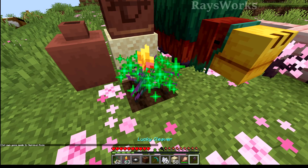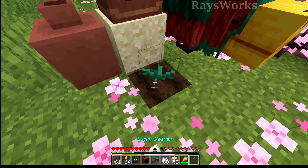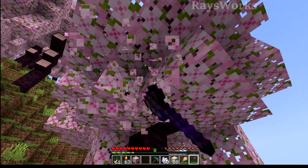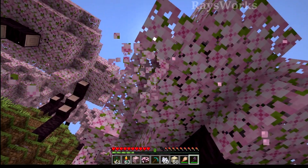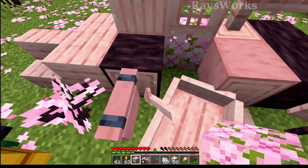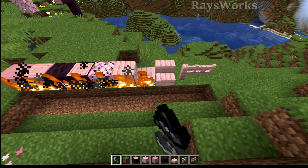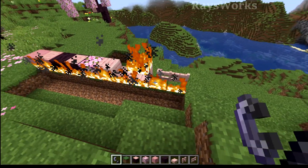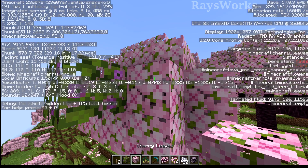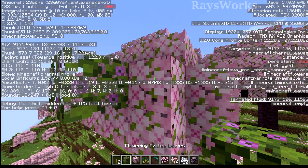If you grow the torch flower up and then use a fortune axe on it, it doesn't actually give you anything extra, nor do the small seeds. You can use silk touch on cherry leaves and also fortune on them, giving a higher chance of them dropping sticks or saplings. All the different cherry tree products work just like other tree products, which means you can start fires against all these wood types and they'll burn. Like other saplings, you can get the new cherry saplings from wandering traders. The new cherry leaves are also considered flowers — just like azalea leaves — so bees can actually use them.